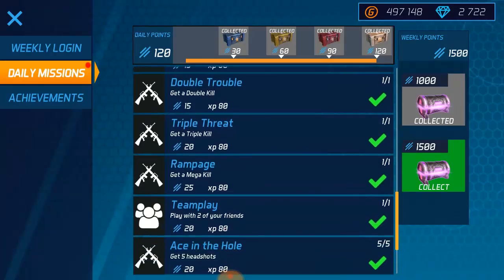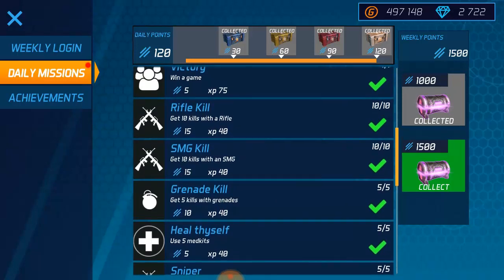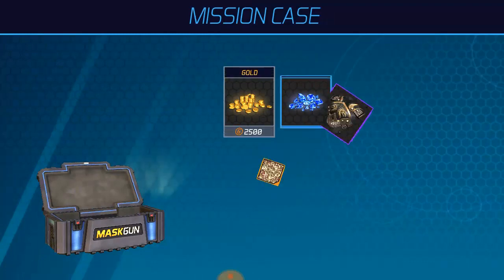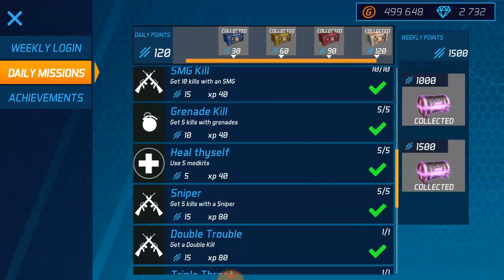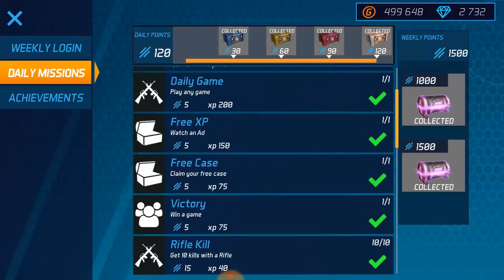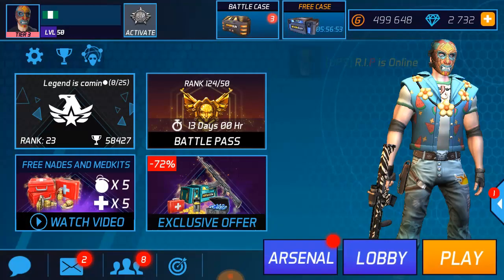Not bad. Right now, guys, we've opened up the case. Check out the weekly points over here — you have to keep going. The first case is just one thousand around points, and the count is already recovered. I'm going to open it and you may see two thousand diamonds — okay, two thousand, good. If you're done doing this guys, just go back. That's it.